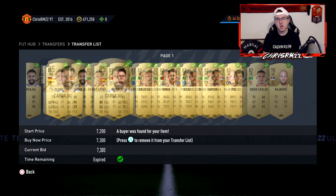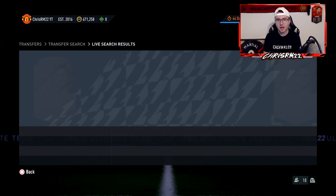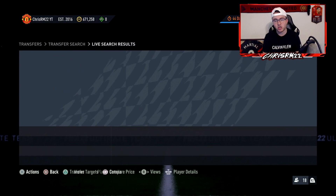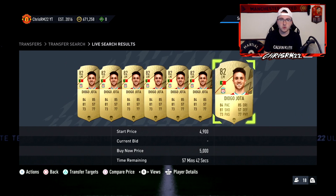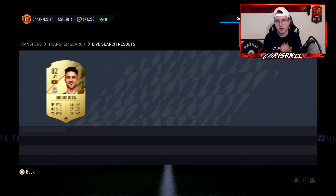How do you know which chem style to use for which position? For forwards and most CAMs you're probably going to be looking at a hunter chem style. If you're looking for a shadow, it's going to be left backs, right backs, center backs, CDMs, and most center mids will probably need a shadow. Center mids can go either way depending on how you use them in game — like if you use Suso as a center mid you'll probably go shadow, but if you're using Mason Mount you may go hunter. It just depends on the player and where you're using them on the pitch.